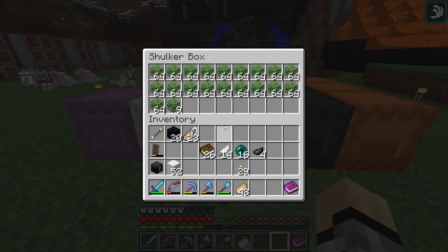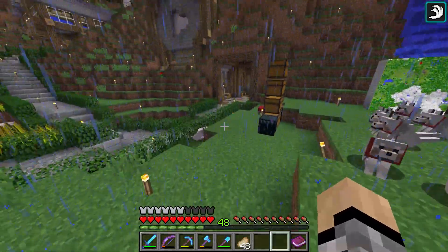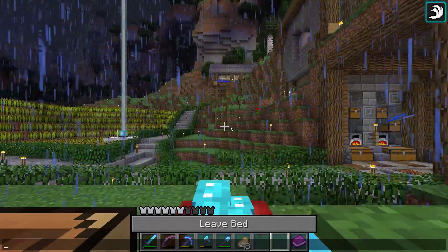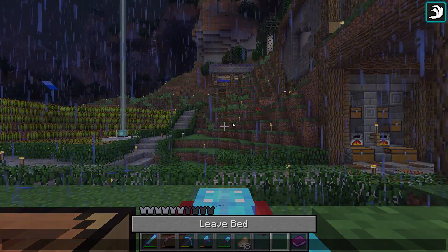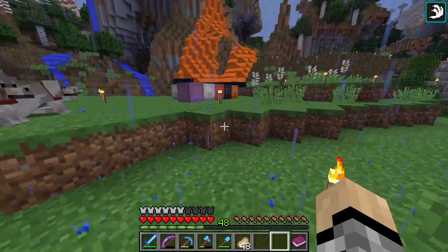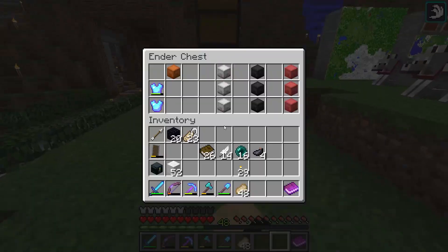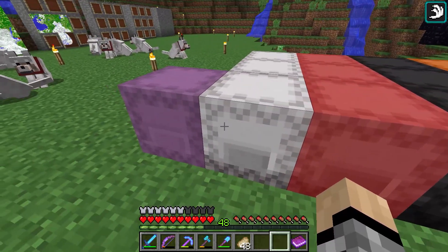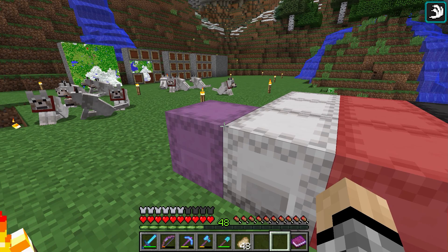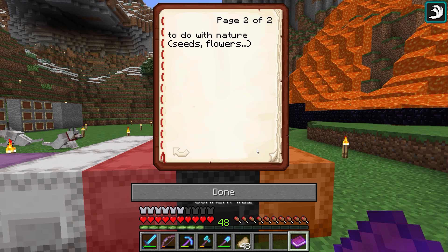We're still going to have decoration boxes, but these are going to be red this time — with the exception that rockets and redstone will go in these boxes. Last but not least, white boxes are still going to be for valuables, and instead of having ender pearls in the project boxes, I'll be having ender pearls in the valuables box. I actually already have a pearl box in the white section, so that's the breakdown.